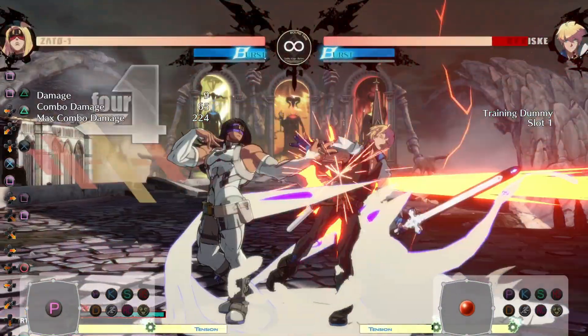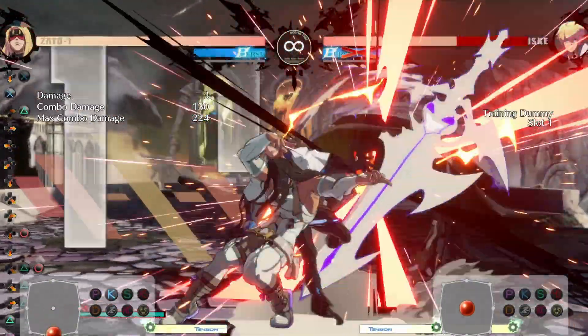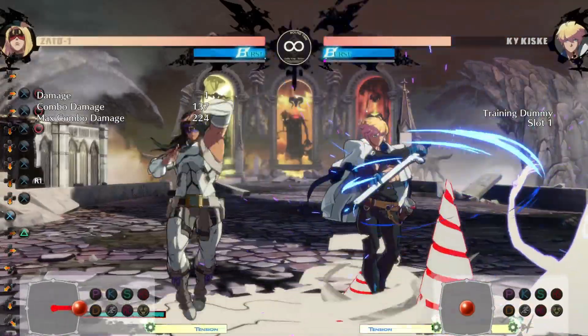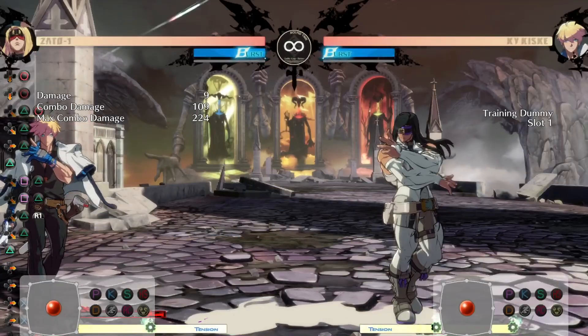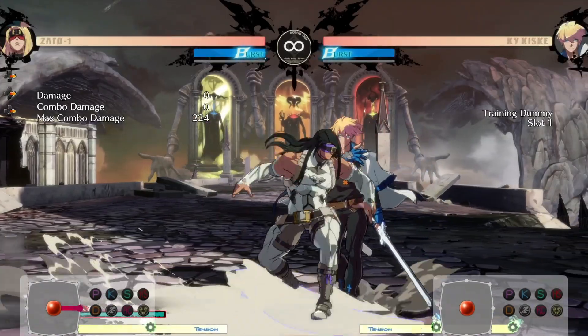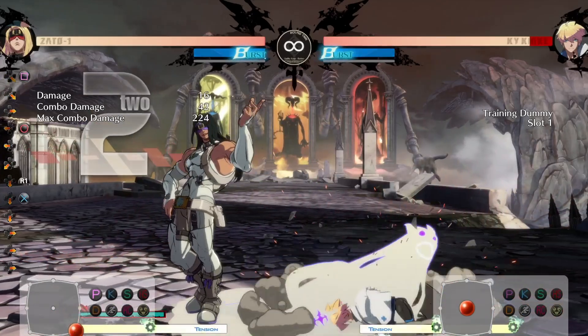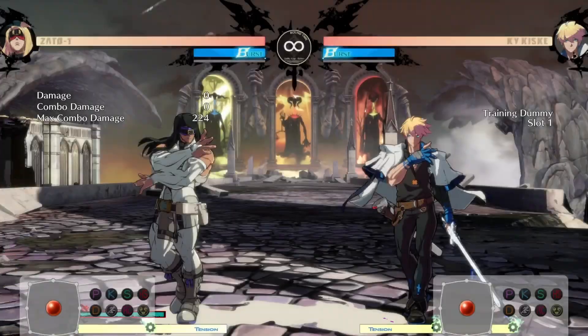Something like this, and then you can full combo off of it. If you have a bar of meter, it's your turn again — you have Oki with the sword. So you get stuff started like that. Look, I got Oki again, I got the combo, but I'm recording so I'm lagging a little bit. But you get the point. You can go for command grab like this, and then Eddie's back. So you can do this for a long time.